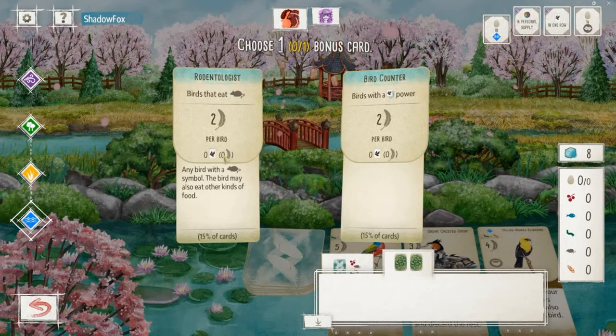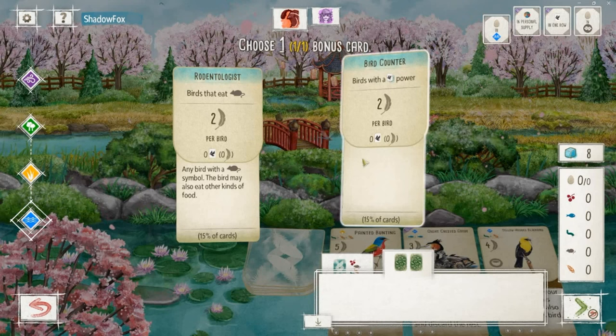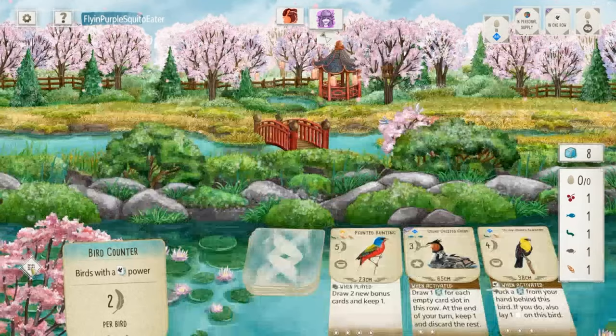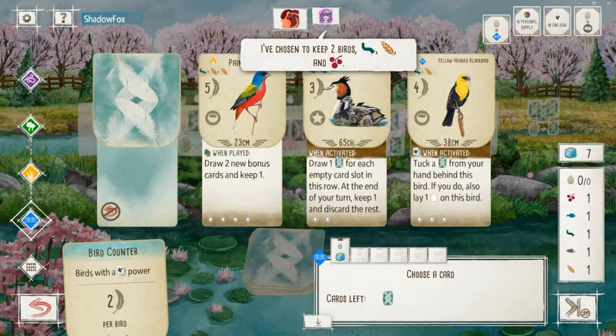Starting hand is not looking good at all. Got a couple of good bonus cards — Rodentologist and Bird Counter — but not a whole lot of great options to go along with them. Thankfully we are going first and there's a Great Crested Grebe in the tray. I've picked five food, which is the only time I've ever considered keeping five food, and that is exactly what I do. Things are very bad here but the Great Crested Grebe is going to save us from this travesty.